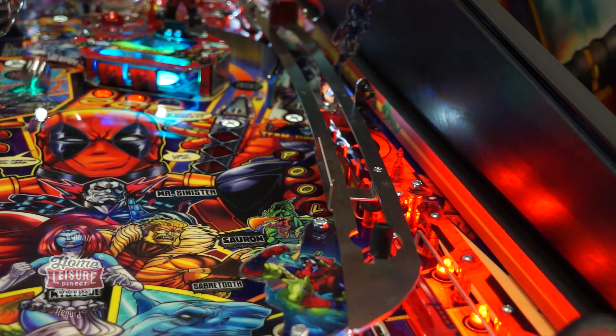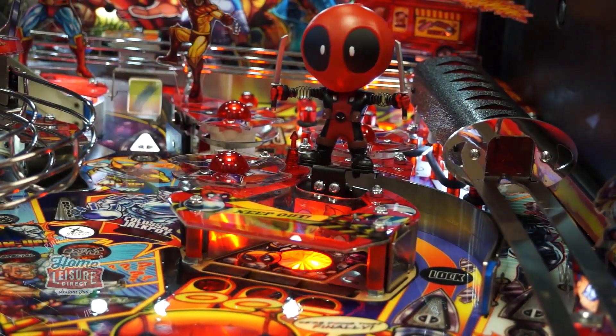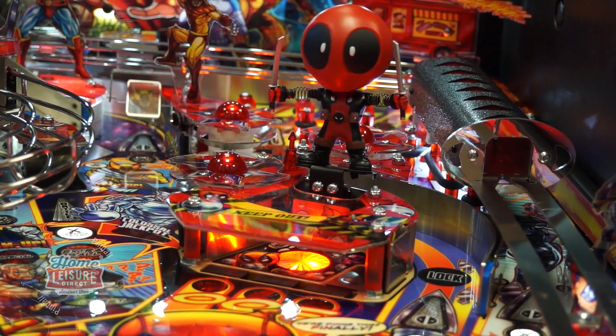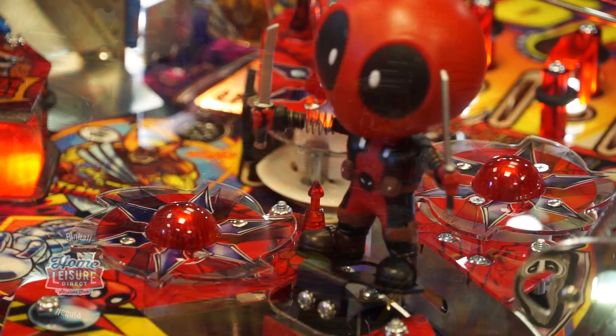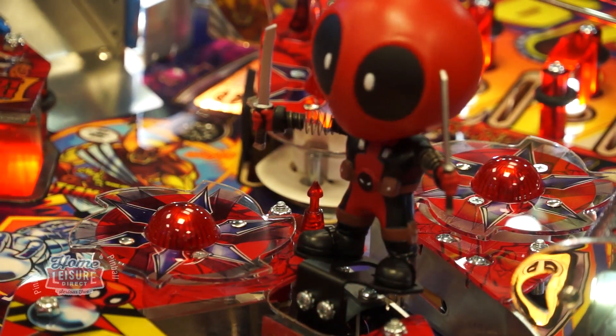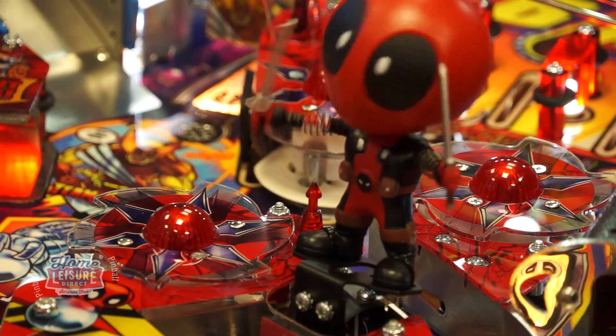The other main feature of Deadpool Pro is Lil Deadpool — a unique bash toy protected by drop targets that will shake around when hit, complete with quips and dialogue. Lil Deadpool's area is home to some very fun scoring modes, such as Lil Deadpool Multiball and Lil Deadpool Scoring.